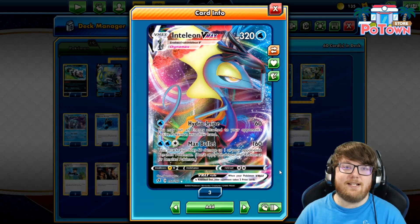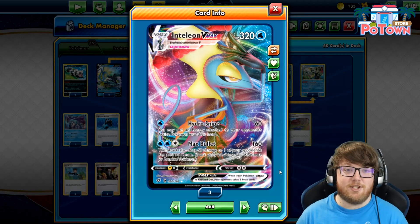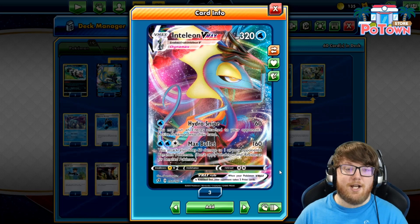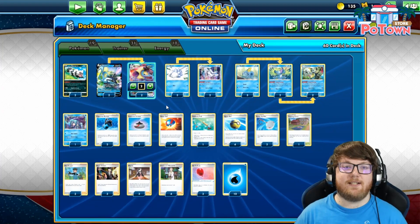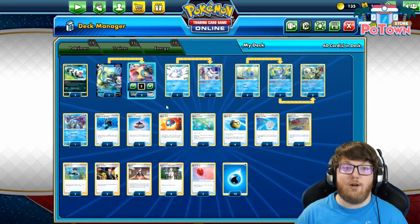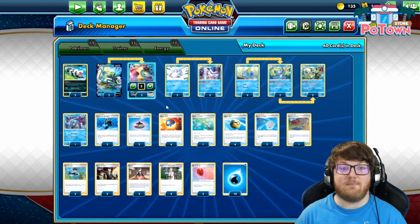Sometimes you'll only be using Hydro Snipe if you don't have enough energy for Max Bullet, but there are other times when Hydro Snipe is actually the better attack, which I love to see on VMAX Pokemon. Max Bullet costs water, water, colorless and does 160 damage, but it also does 60 damage to one of your opponent's benched Pokemon for a total of 220 damage of value. So you can set up a knockout for later on the bench or finish up some damage and take a knockout there, while doing 160 to the active Pokemon. Against an opponent's VMAX Pokemon with about 320 HP, Max Bullet doing 160 will knock it out in just two attacks, which is very good.